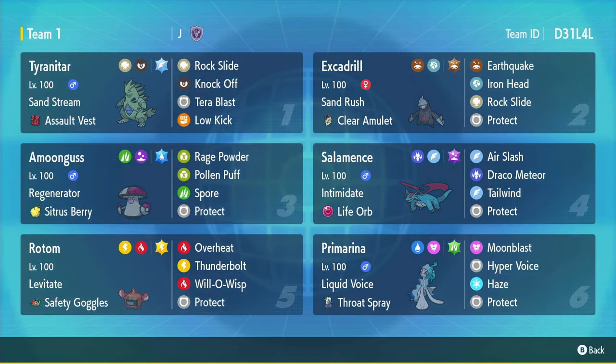Amoongus is just an Amoongus. Rotom has Safety Goggles so it doesn't get hit by the Sandstorm, and it's also immune to Spore. It's got its standard Overheat move, and Will-O-Wisp so you can burn some stuff. Primarina is a pretty standard set — it's our Haze user, and it's probably one of the best water types in the game now. It fills out the Fire, Water, Grass core with Amoongus and Rotom.